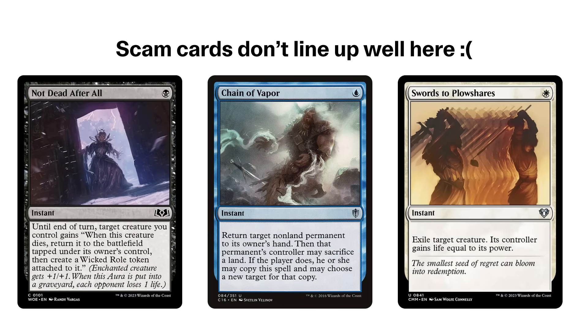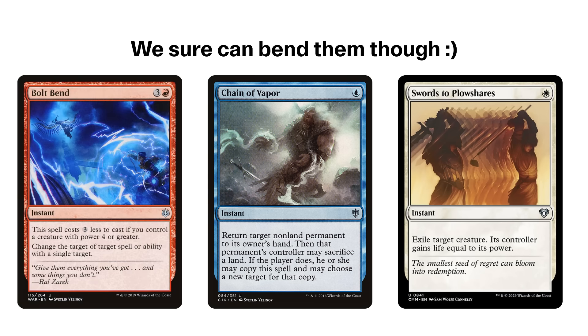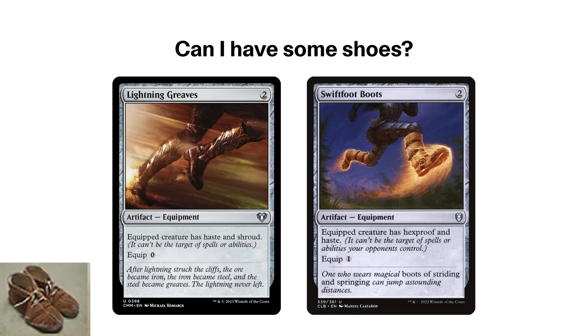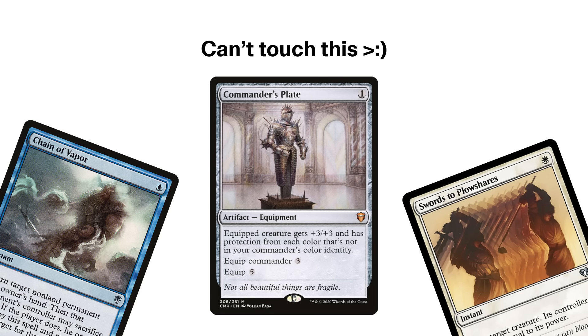This is also why I included Bolt Bend, which only costs one red when the Master is in play, to swat away the removal. And Wild's Reversal, which can also copy the spell to remove something else while deflecting. I'm also playing equipment like Lightning Greaves and Swiftfoot Boots to protect the Master and also to get him attacking immediately, along with Commander's Plate, which basically makes the Master safe from most single target removal aside from Deadly Rollick.